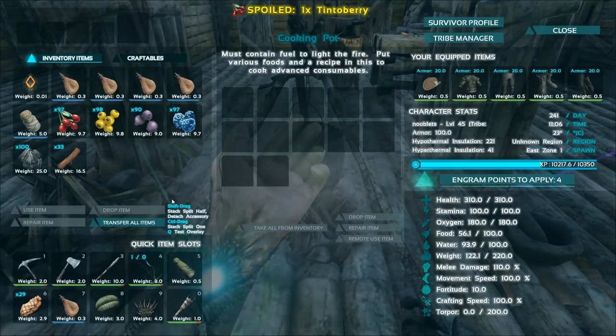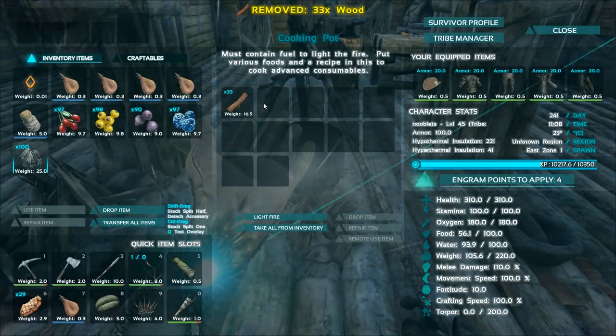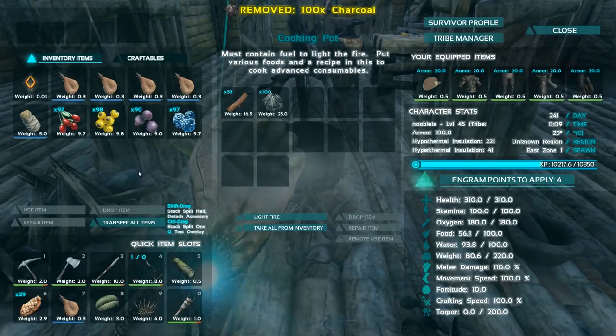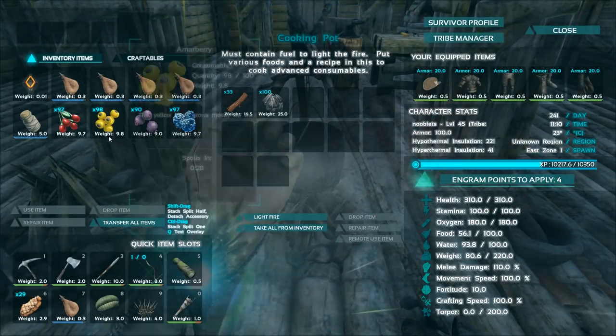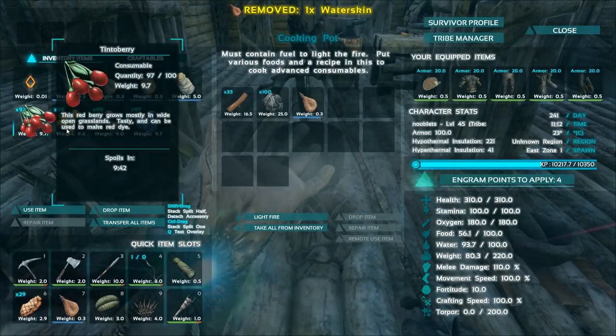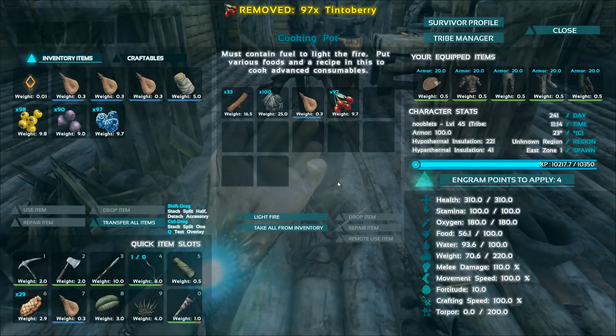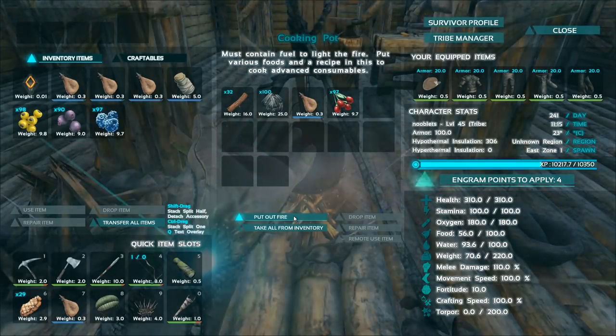Now open up your cooking pot, placing your fuel and your charcoal, then put in your supply of water. That's the basic ingredients. Then add the berries of what colour you want. If you want a red colour, of course you add red berries. Finally, light the fire.